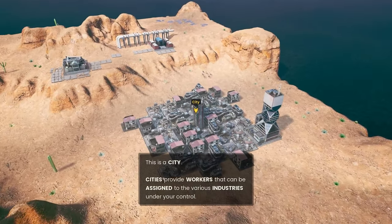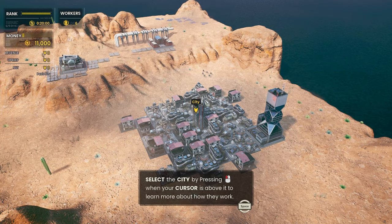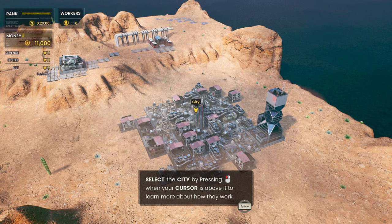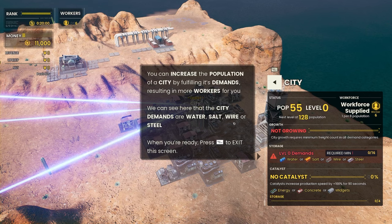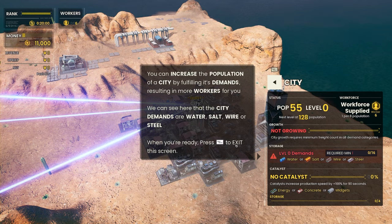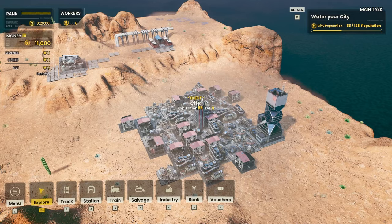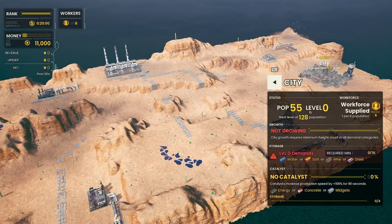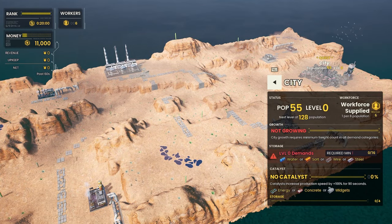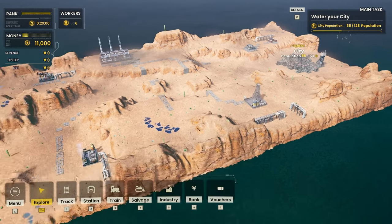Mixed oil and water — do we need to deliver water to the city? Cities provide workers — the number of workers you have access to is dependent on the population. You can increase the population of the city by fulfilling its demands. City demands are water, salt, wire, or steel. Main task: we need to grow the city. We've got an oil power plant — do we need to provide energy here? Catalysts increase production by 100%. So if we get energy, then we will start to see some growth.